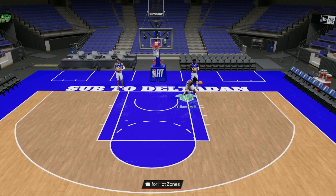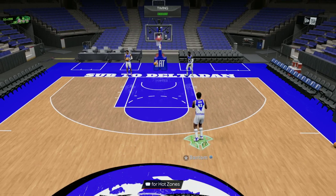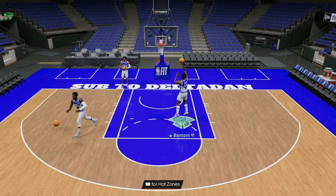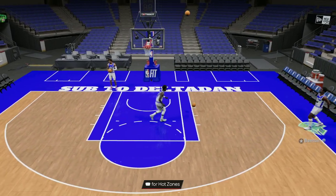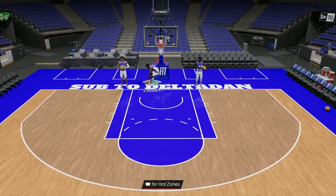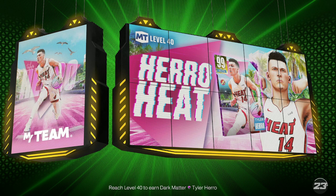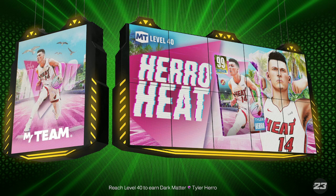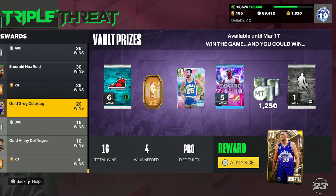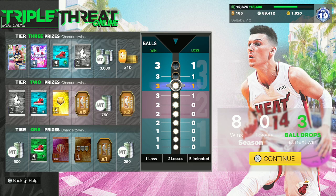That jump shot is incredible. This guy is going to do it all, and with the duo it's gonna get scary — this is a 6'9 three-guard, and Knightley is 6'6. It's gonna be the best duo in the game for a while. Props to 2K for adding this, though some people are frustrated it's behind RNG. There should be a way to grind and guarantee it, but if you've got time and want to grind Triple Threat — even offline — you can get them.